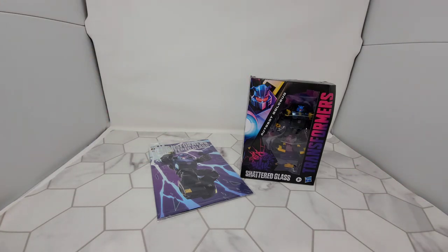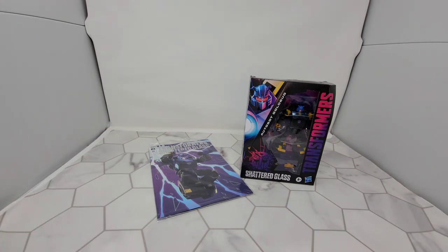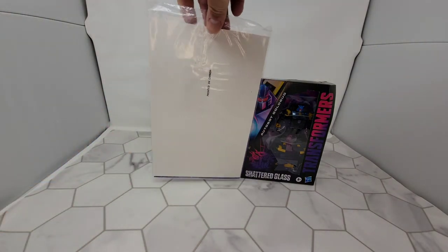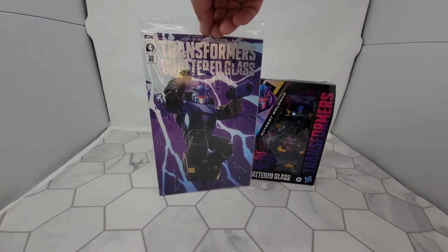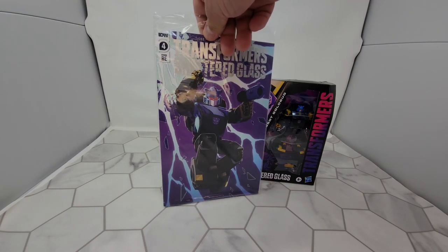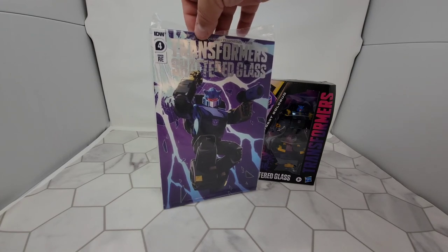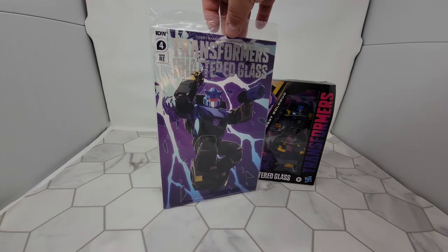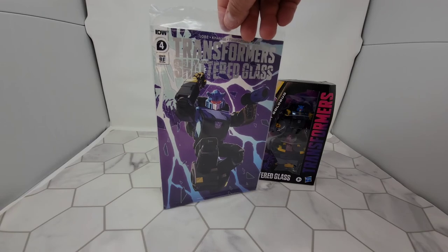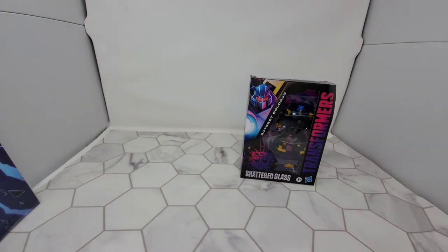I don't usually do this, but here he is in the box — I haven't opened him yet. We've all seen the mold so it's not going to be anything big, but one important thing: they learned from their mistakes. The comic book was card-backed in a bag, thrown in the box, and not just loose like the Blur comic book was. The only thing that bothers me is we got Blur comic number one, but this one is number four. Megatron got pushed back, so I wonder which books are number two and three.